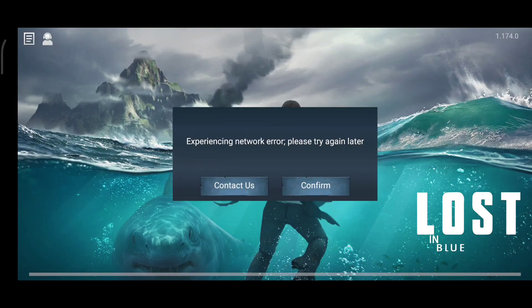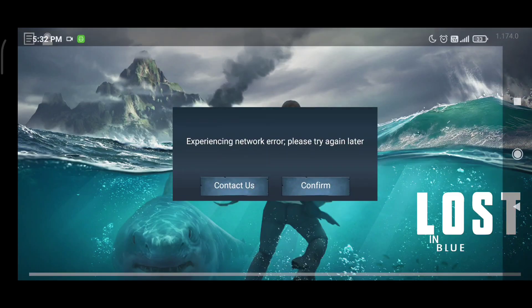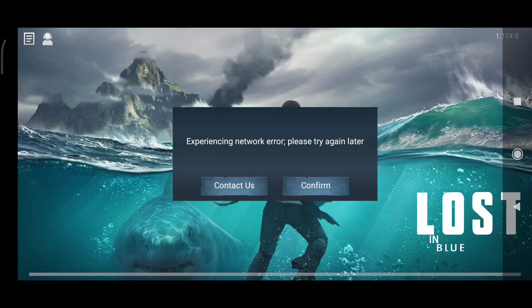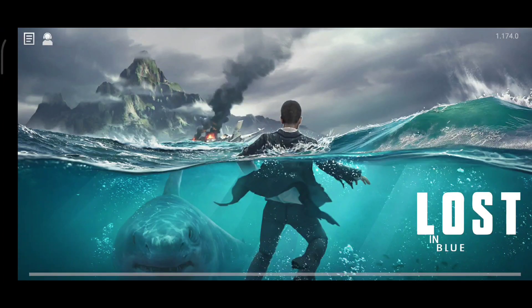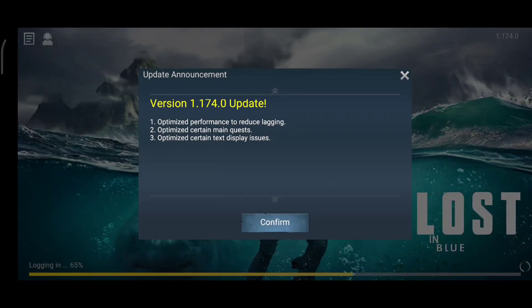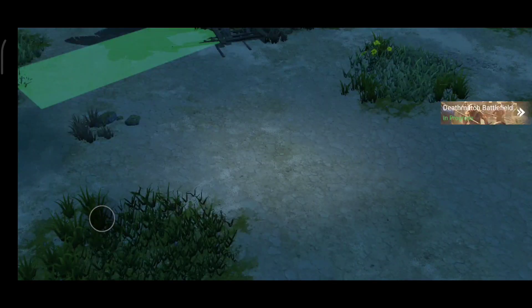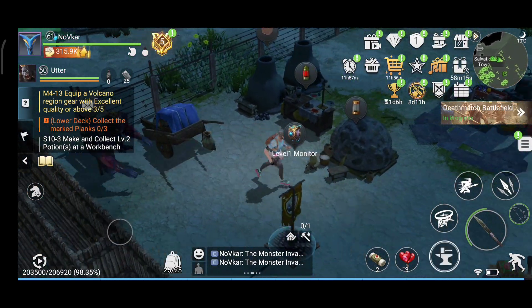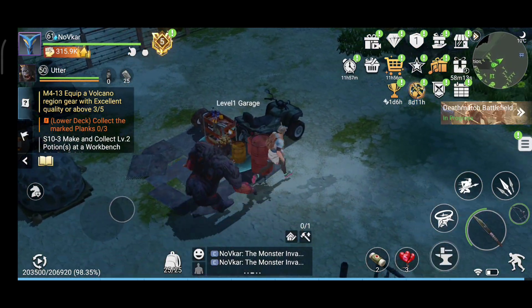Let's play it. Since we need internet, we click on the command — it is showing the network mobile connected to our system. This confirms that the game will only work online. We start the Wi-Fi and connect. Wi-Fi is connected and as soon as the data is on, the game is started. This confirms we need to play online and cannot play offline.